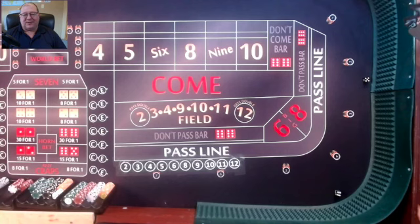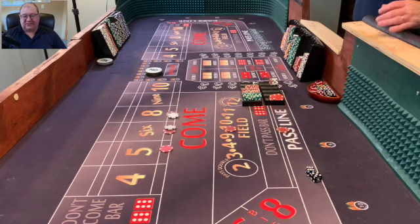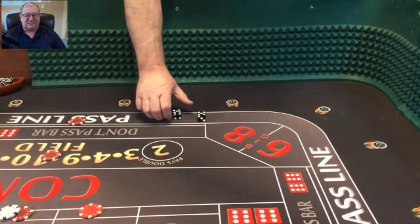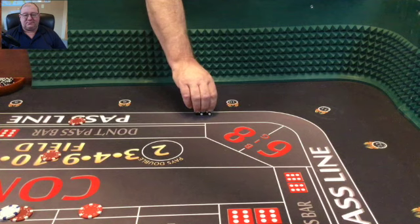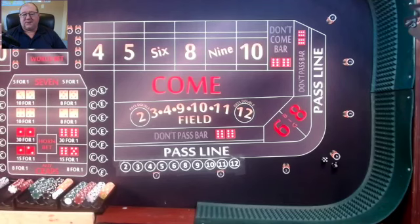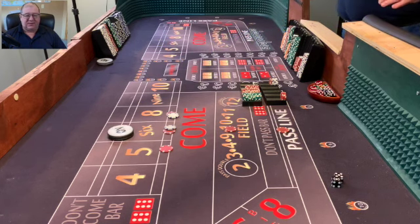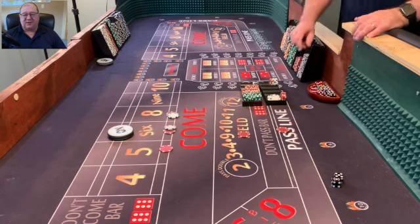Another 5-6-11 — another pass line and field winner because we still don't have a point. A win is a win, but looking at the rolls from a practice perspective, that was not a pretty roll. And then a 5-1-6 — that one looked good, came back a couple inches from the back wall, one die went off axis but they stayed together. Six is going to be the point. Since we were working, we're going to lose that field bet and win $7 for the place bet. Replace the field, rack the $2, and move on.